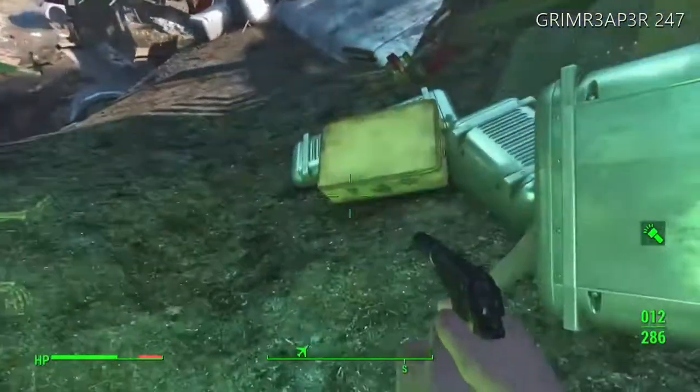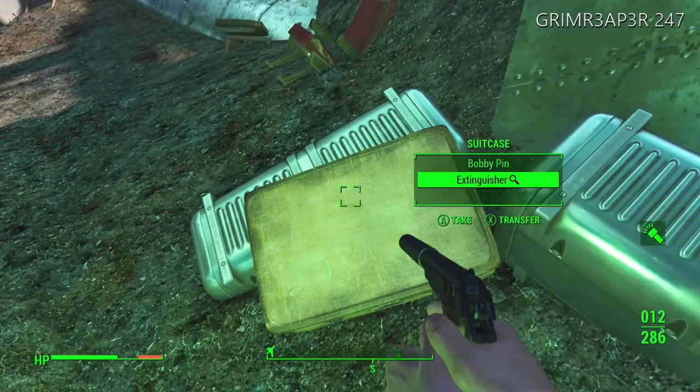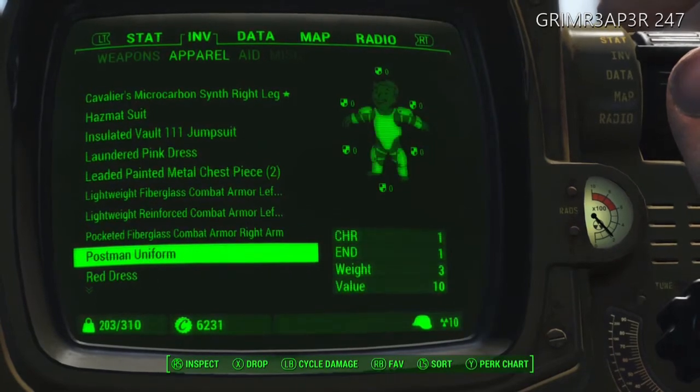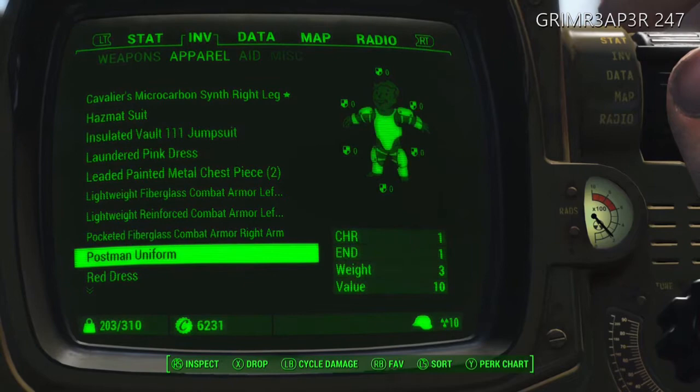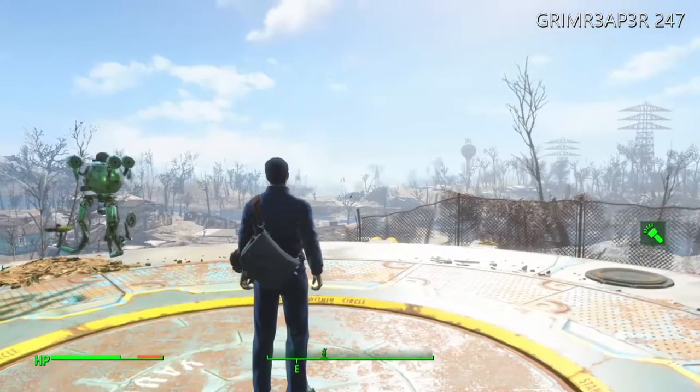If you go inside, look for the suitcase — inside should be a postman's uniform. Let's equip it and look at the stats. It's got a charisma boost of plus one, an endurance boost of plus one, a weight of three, and a value of ten.